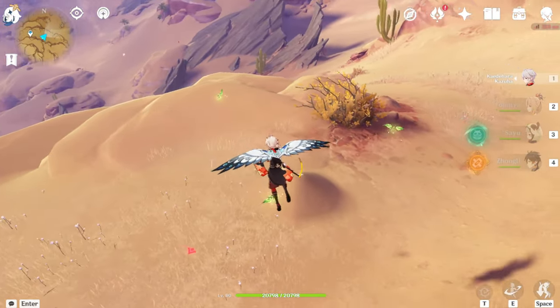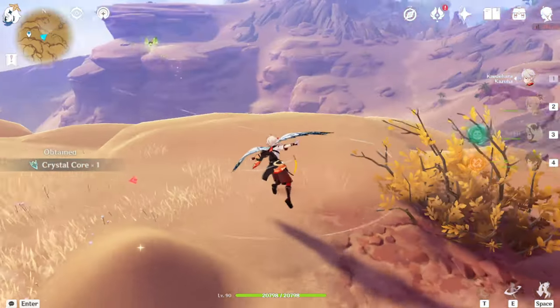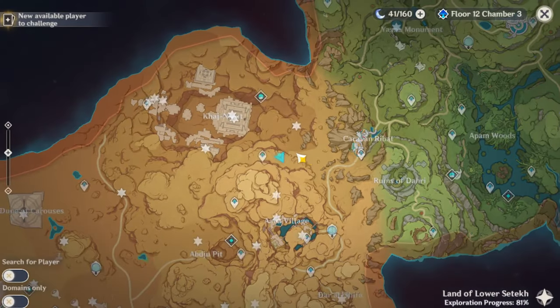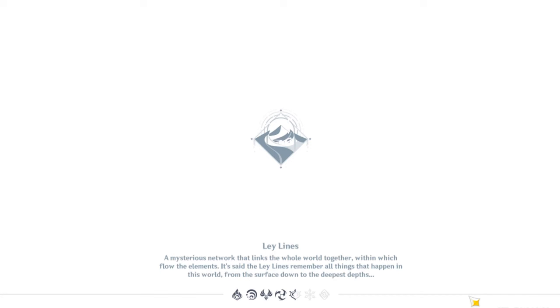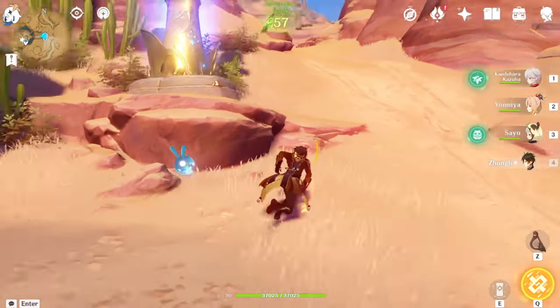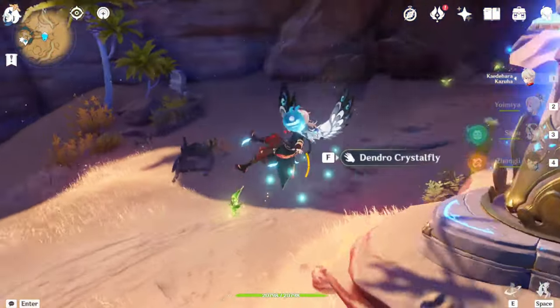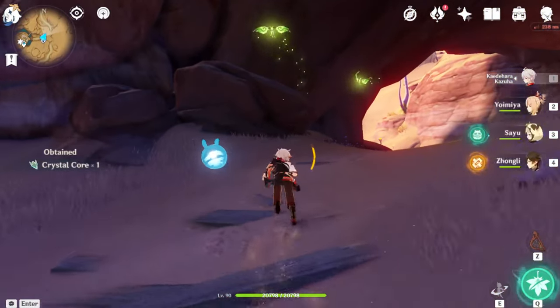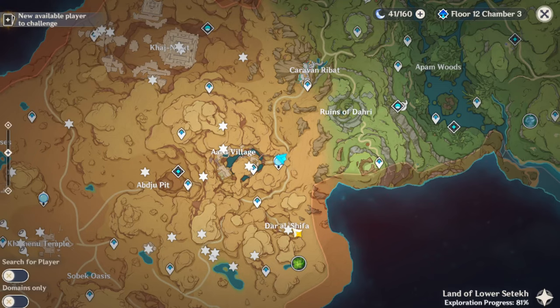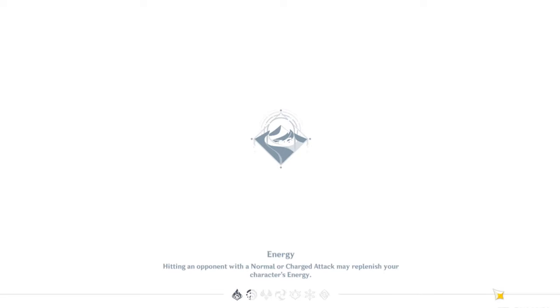Don't worry about crystal flies that escape you, because you can actually just teleport away and come back. Although if you do fail to get them on your first return, you're gonna have to wait a few minutes before you return there and then they'll come back to the area. But after your first teleport there, they will be back almost immediately.